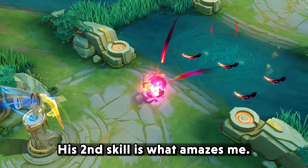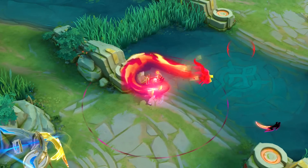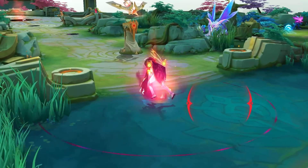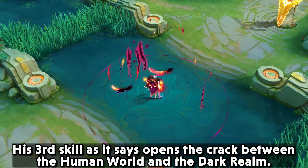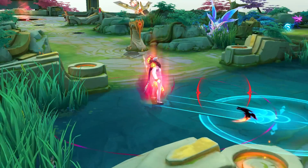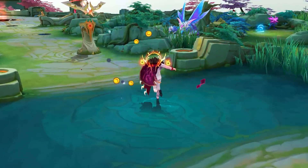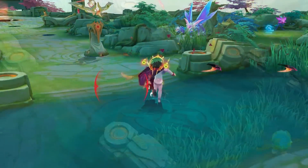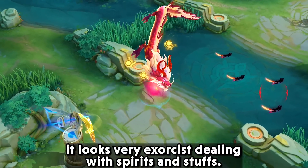His second skill is what amazes me. His third skill, as it says, opens the creak between the human world and the dark realms. His ultimate looks very amazing — it looks very exorcist-themed, dealing with spirits and stuff. His first skill has a very vibrant color and exorcism elements.